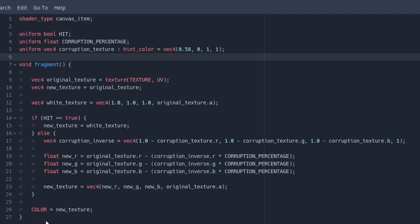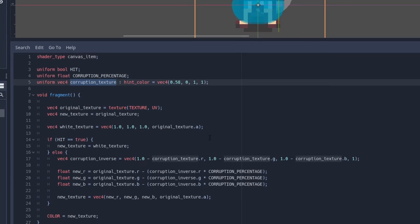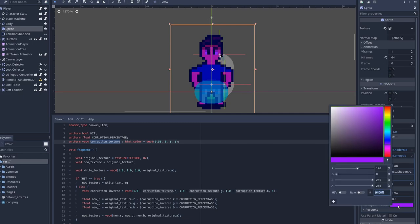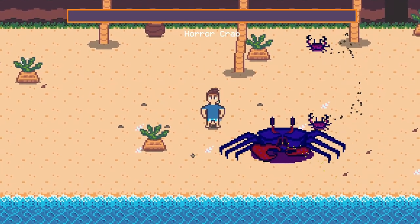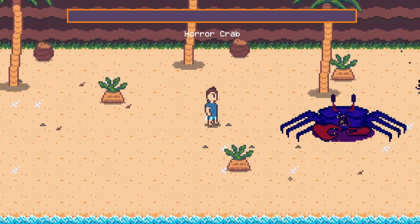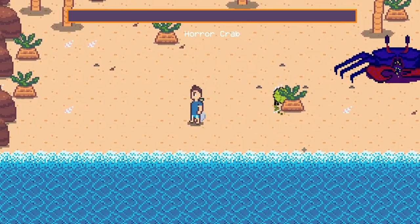This is where my new corruption shader comes in. It does almost the same thing as the shader I had before, but instead of blending two images, it just blends a corruption color that I pick in the inspector with the image we already have. The result is that I can increase my corruption percentage and this purple color will blend in on top of the player. What's kind of cool about this is that the color itself is also configurable for each character that uses the shader, so different characters could potentially show corruption in different ways. This solves the problem of having to create multiple sprites for each character, which I think is going to be a huge benefit in the long run. The characters on the beach just need a little bit of cleanup — their shadows shouldn't be affected by the shader — and I need to make some changes to the coloration of the boss.